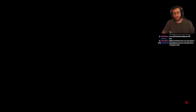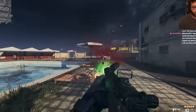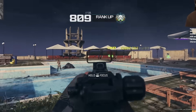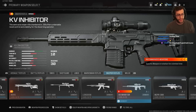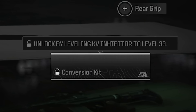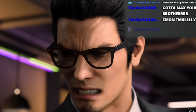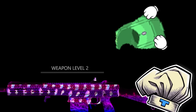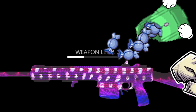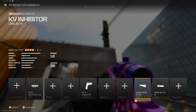Going into zombies real quickly — 75 kills with the recommended weapon using five attachments. Done. Let's see if I have it now... I don't have the KV Inhibitor leveled up. Okay, time to level up real quick. There it is, let's give this bad boy a go.